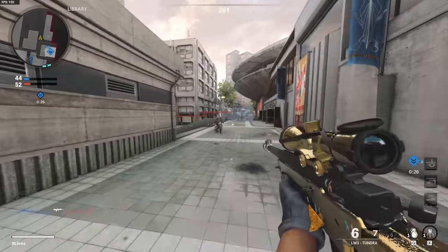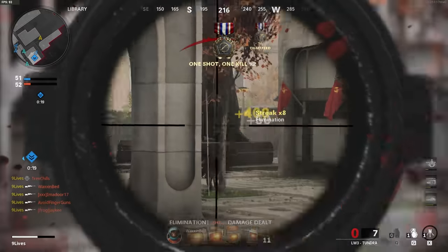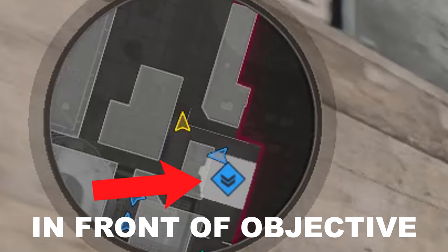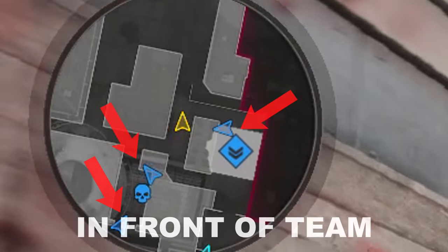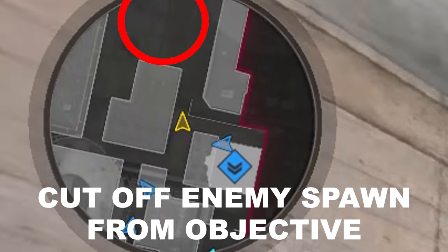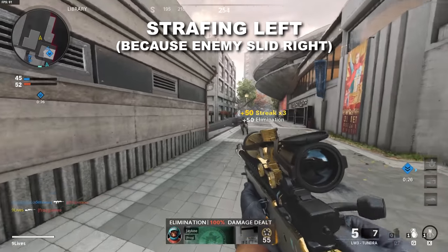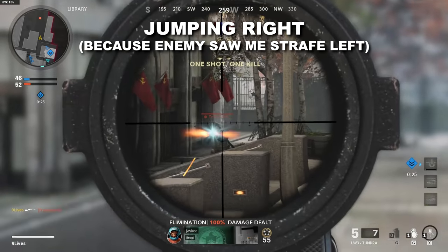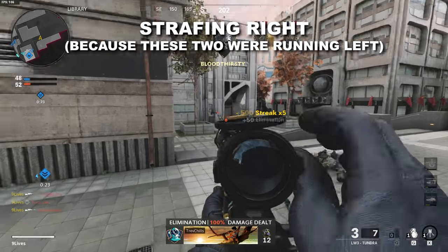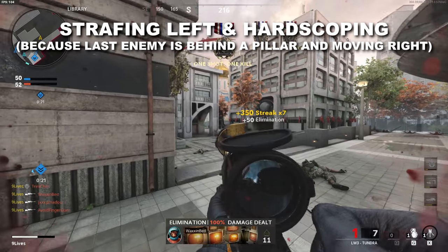As a sniper trying to hit clips, quad feeds, or five-on-times-twos, you need to constantly position yourself in front of the objective. Hardpoint is the most popular game mode for aggressive snipers, but this applies to other objective modes too. Make sure you're in front of your teammates — if a teammate gets ahead of me I'll wait for them to get taken out before pushing up. Know where enemies are spawning and cut their spawn off from the objective so they have to run through you. Strafe in the opposite direction your opponents are moving to make it a harder aim adjustment for them.